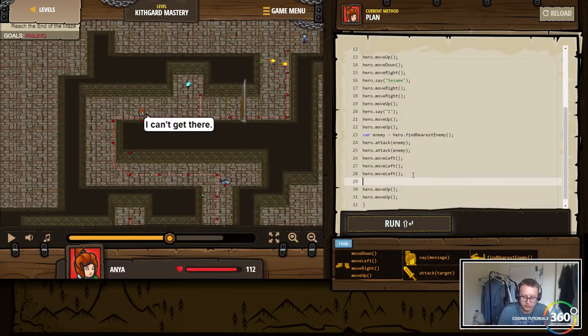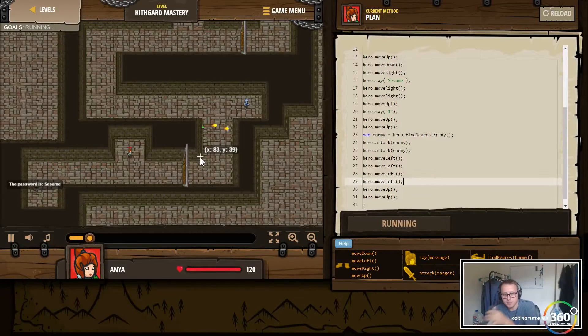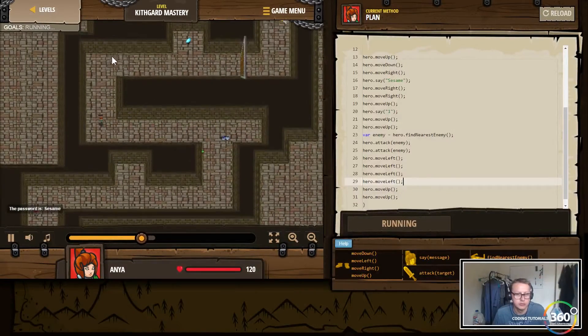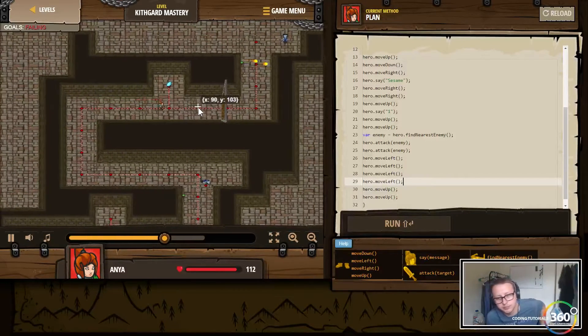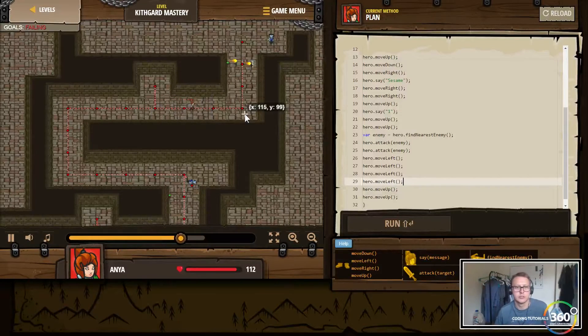Move left, move left, move left — hero.move left. Granted, we could clean this up a little bit. We're trying not to use if statements because they haven't been introduced yet, so our if statements would clean this code up a lot. I think we got it — about 31 statements, but we're using only what Kithgard Dungeon gave us. Sesame. And then we're going to disable the trap.